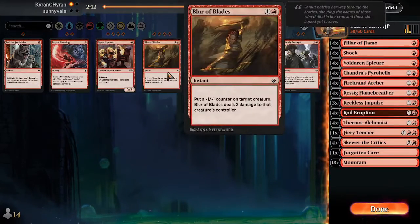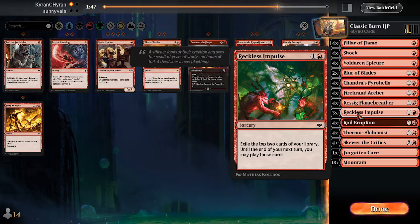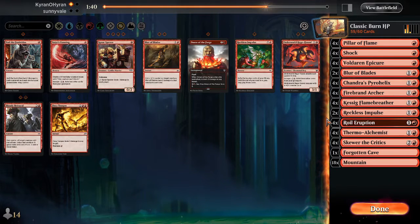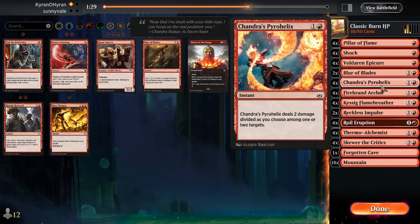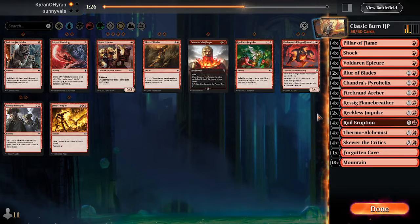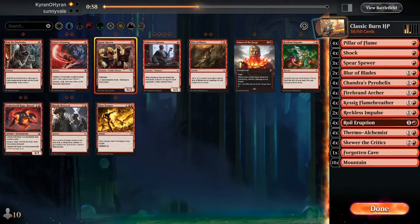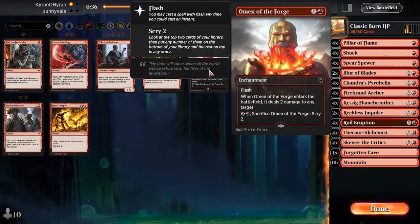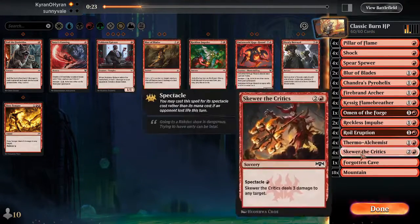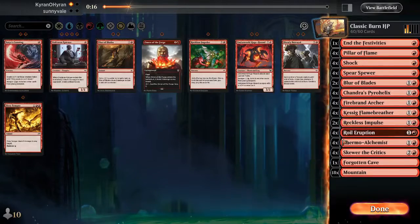Blur is actually pretty good, but it's not actually super great because they can always sack in response. Maybe we just play Fierce Viewers instead of the Epicures, and then throw back in either the Omen or the Impulse — probably the Omen. Actually, instead of the Omen we could just do End the Festivities and say go.